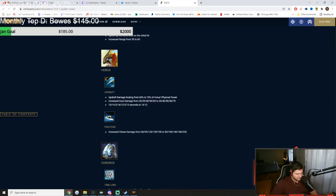Horus — Updraft scaling increased by 15%, a big boost. Gust damage increased by 10 across the board, and the cooldown goes from 14–15 seconds down to 12–13 seconds. His 2 got a buff of up to 30 extra damage late game. His 1 is going to chunk now.